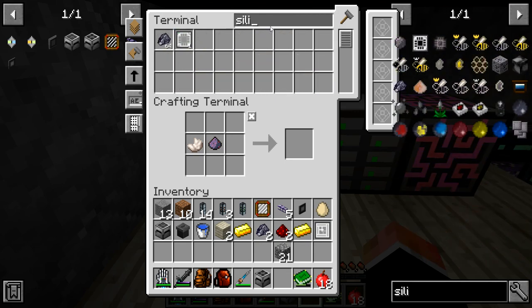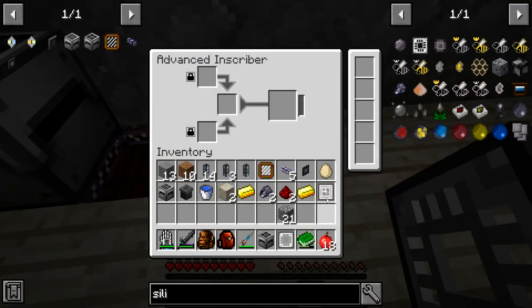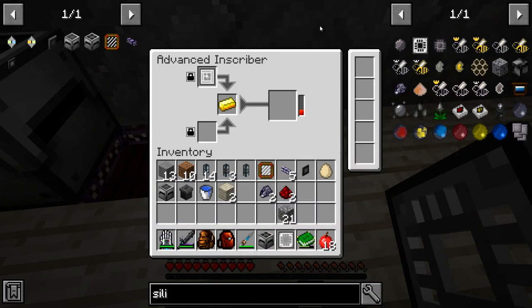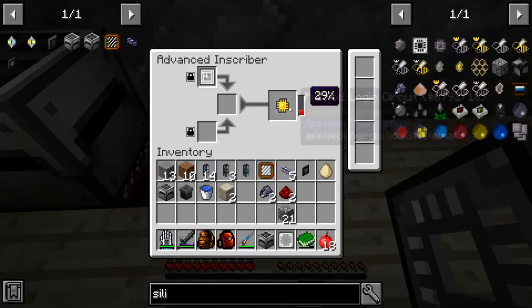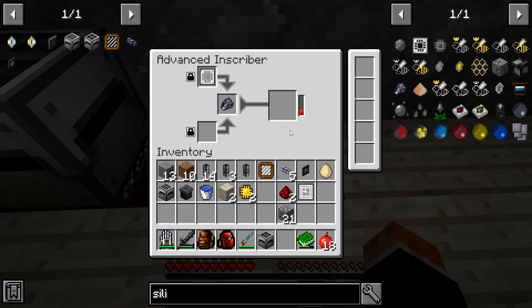Logic press and the silicon — okay, we just have to connect it to the glass cables. Easy enough. It's quite a bit faster and we'll get some auto-crafting set up with it in time.